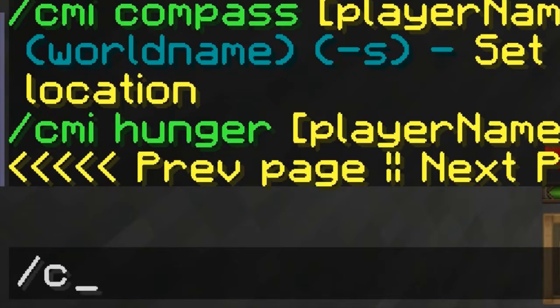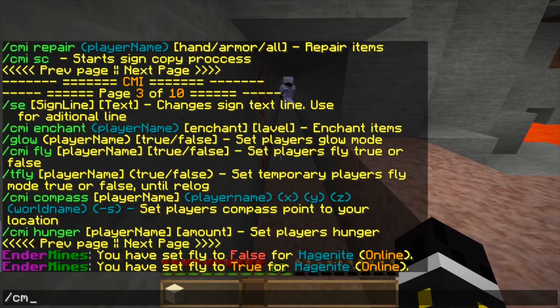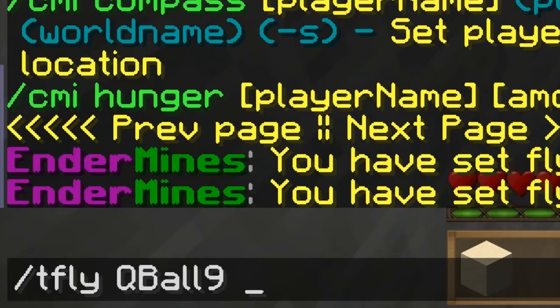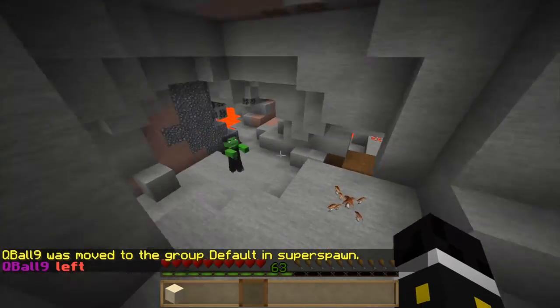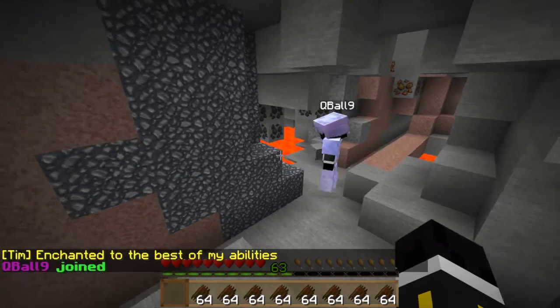CMI fly is just setting fly to true or false for a player. Then there's t-fly, which is a toggle fly. We'll enable fly for cubal, have him log off and log back on — and now he shouldn't be able to fly. Try and fly, cubal — yep, fly is disabled.